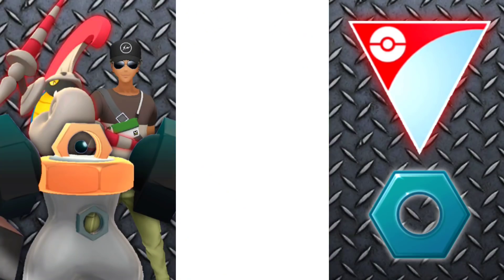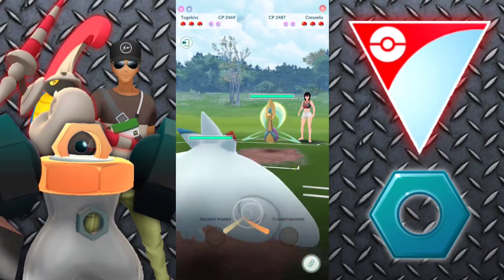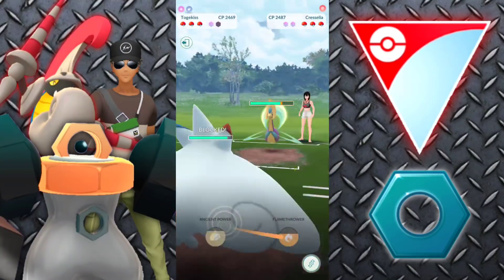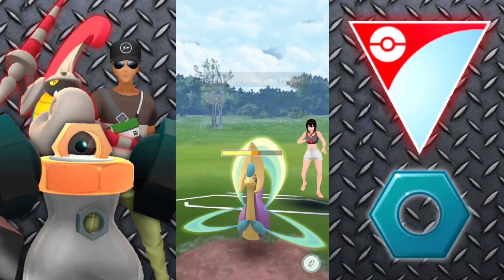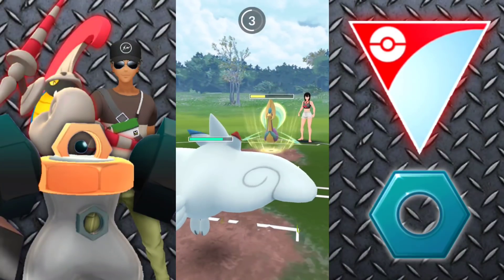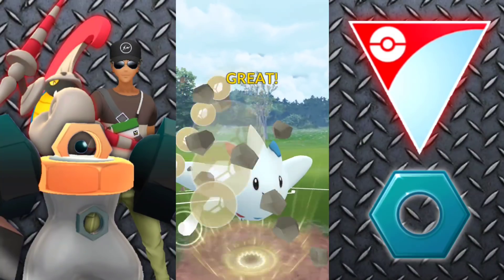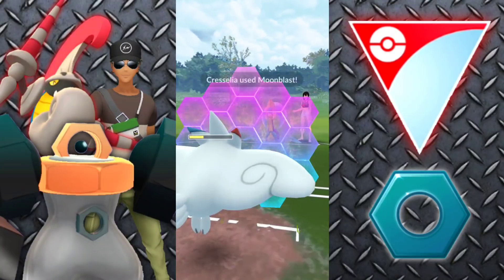Steel types are absolutely amazing — they have the best resistances. They obviously also have weaknesses, but if the opponent does not have something to combat that, they're going to be in a decent amount of trouble. Going up against Cresselia, this is not a horrible matchup for us. We did get the attack debuff, unfortunately, so the Charms are going to be doing less. Ancient Power isn't going to be doing a dang thing — pretty much as much damage as the Charm. They're getting to another Moonblast. I'm going to let it go through, though I eat my words in a moment because I use two shields on my Togekiss to simply get the lead advantage.